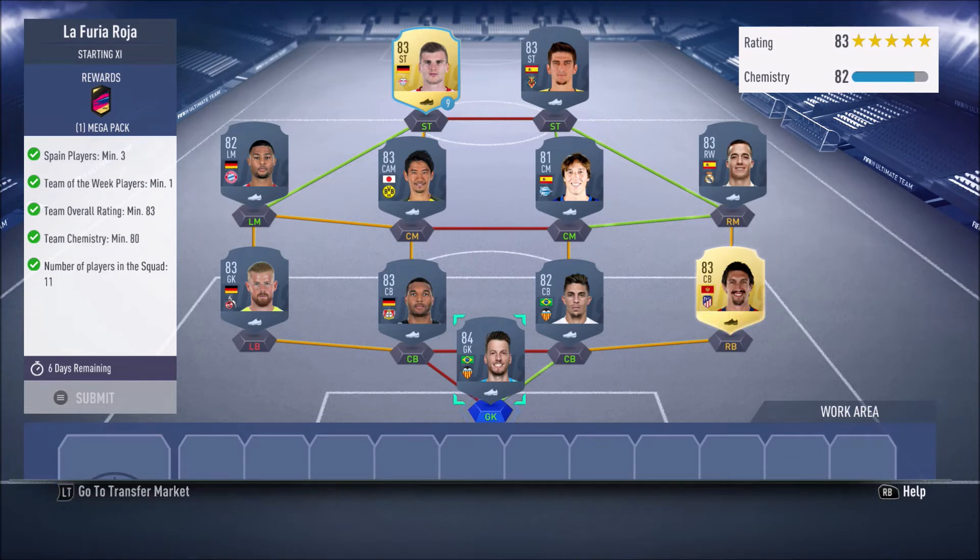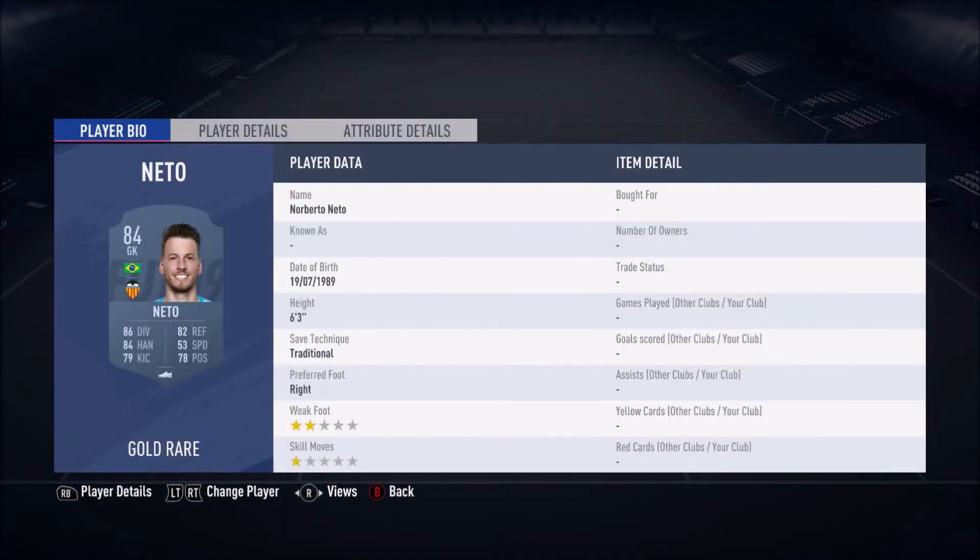Let's get into the first squad — this is quite cheap, it surprised me quite a bit. The only thing to look at with Casillas is his nationality is Spanish, so you're going to have to go with an all-Spanish squad to get links, or you have to link icons to him. That's something to look at, but other than that for his value, great card.